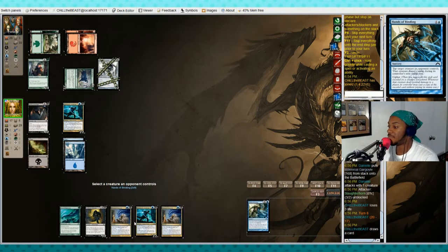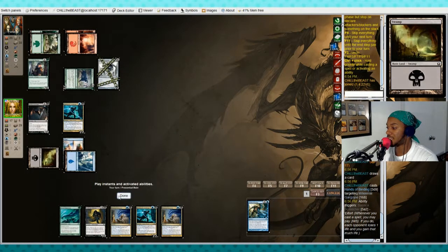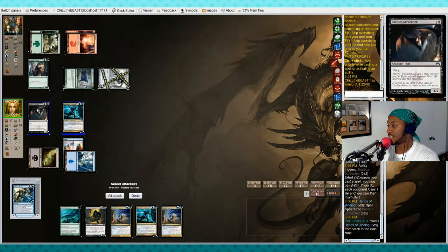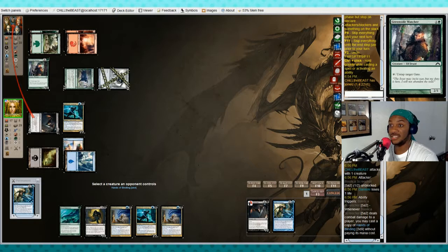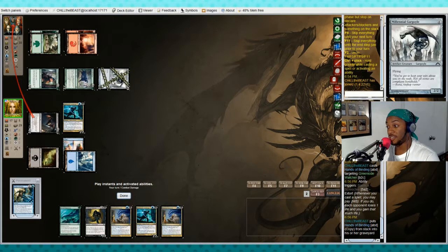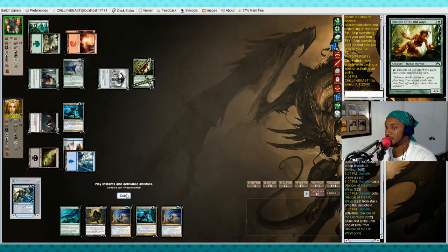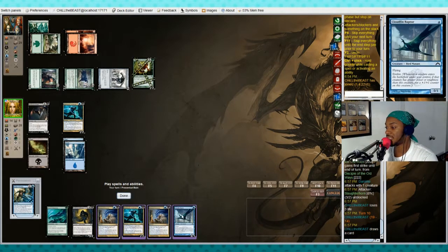Hands of Binding — we'll tap down the Gargoyle, the two-two flying creature. We're gonna cipher it onto my bat. So when the bat attacks again, Hands of Binding will go off the same way Paranoid Delusions did. We're gonna attack in the air with just the bat. She can't block — Hands of Binding goes off again. We'll tap the Green Sidewatcher. Now the Green Sidewatcher and Millennial Gargoyle are both tapped and don't untap next turn. She plays Disciple of the Old Ways and attacks with a three-two.